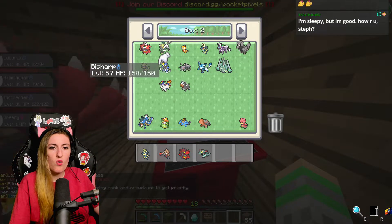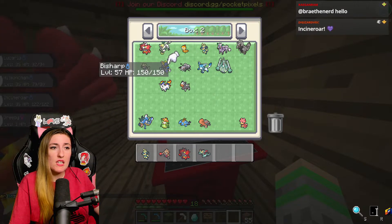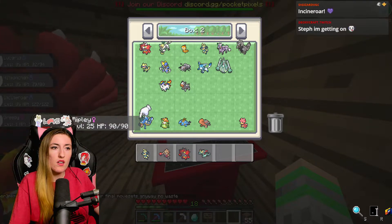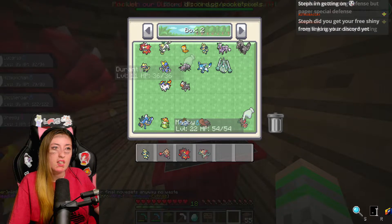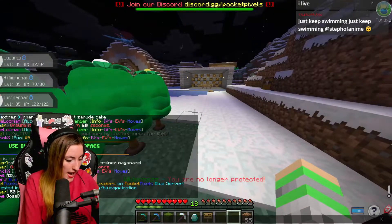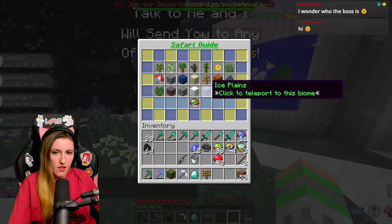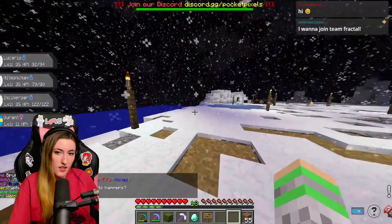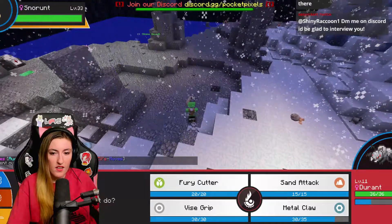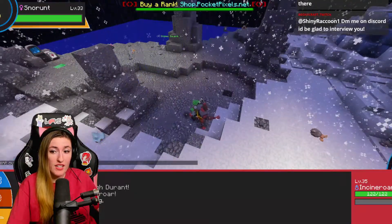I think we go Durant, Scraggy, Passimian — we've got the Incineroar, we've got these three. Magby? I think we go Durant. Let's level up this Durant. Slash warp Safari. The ice Safari is good for EXP. I'm going to switch Pokémon. I disabled leveling, so we should be safe.